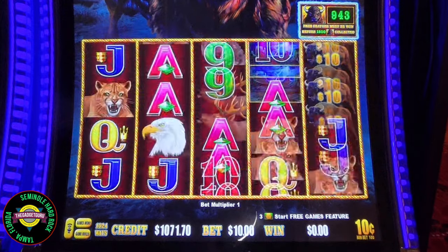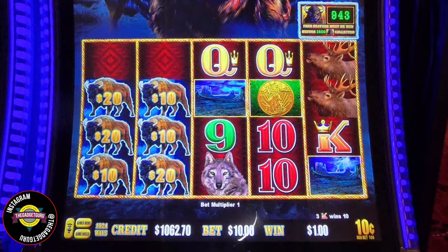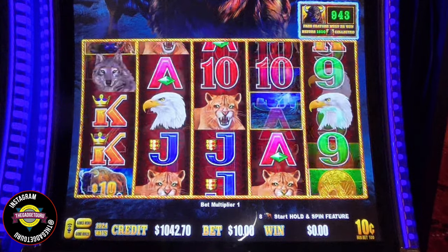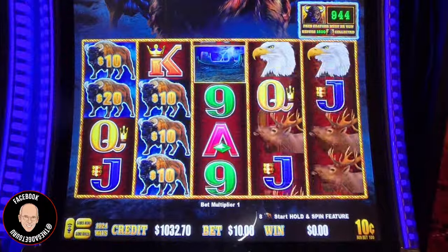But then I'm losing it as quickly as I spend, so let's get some winning spins. Now at this denomination, at $0.10, at the $10 bet, if you do get a hold-and-spin, you see those 10s there? The 10s will be the minimums that you can get.